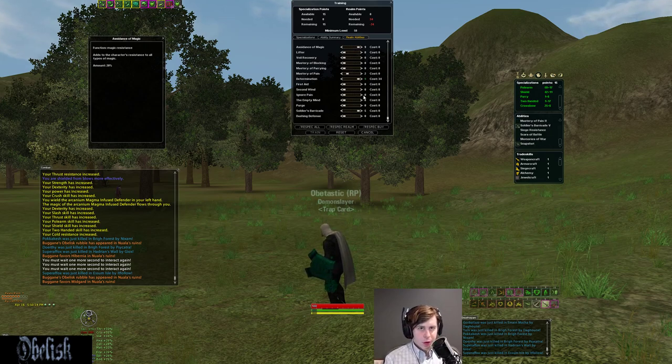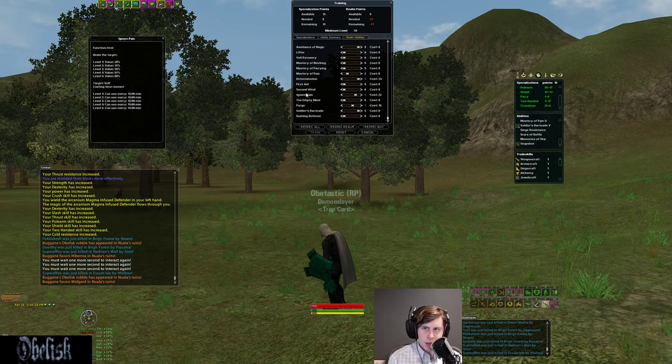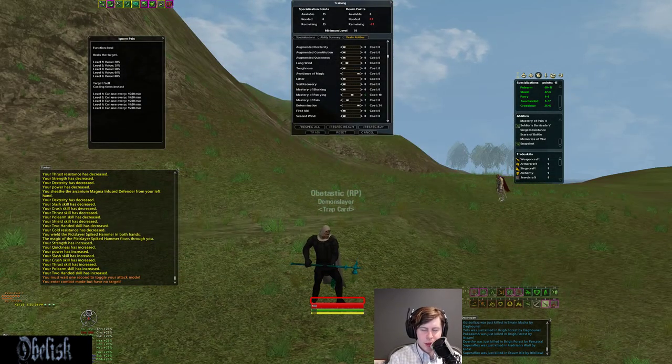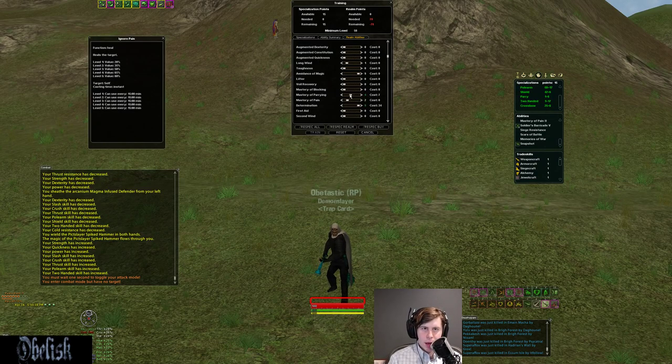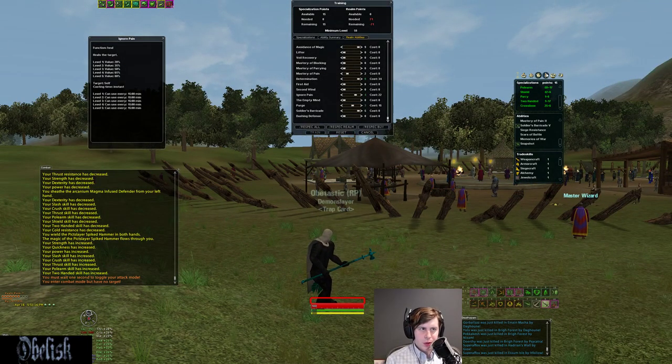For solo Armsman, you'll want some Purge — Purge 3 or 4 for a lower cooldown. IP 2 or IP 3 is a great investment since it's a huge heal — 35% at IP 2, 50% at IP 3 — giving yourself a ton of hit points back. Get Mastery of Pain for damage. If you find yourself using sword and shield a lot, maybe get some Mastery of Blocking, but Mastery of Parry is going to help both your polearm/two-hand and one-handed stances, so it's always effective. Maybe get Soldier's Barricade if you need extra mitigation. That covers RAs.